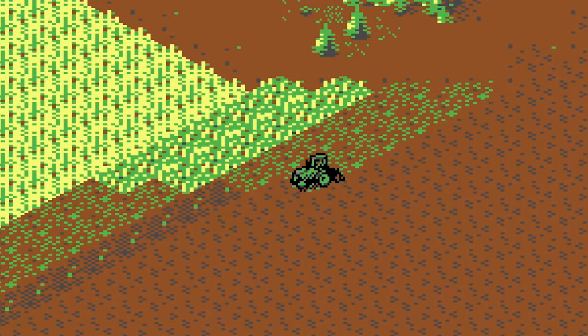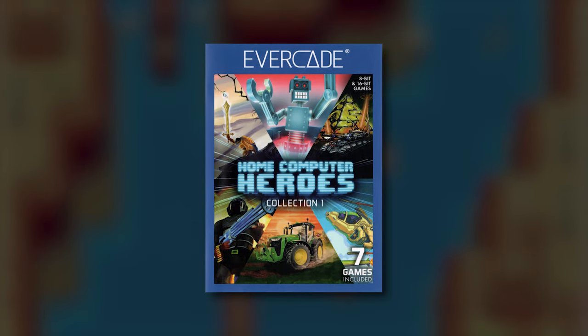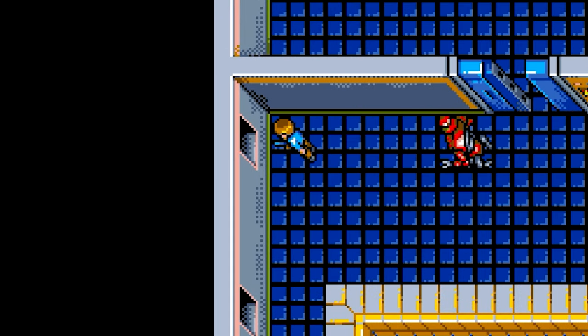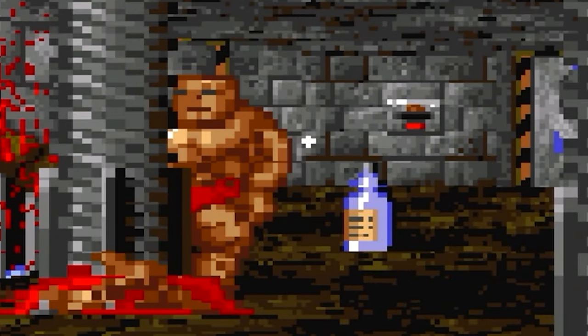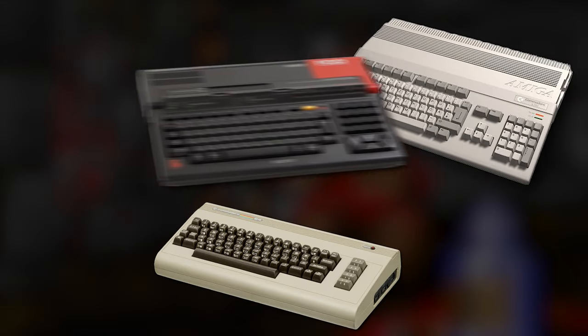Hey everyone, Crow back again, and this is Home Computer Heroes Collection 1, a collection of seven rather recent indie games that were released for older computers, including the Commodore 64, Commodore Amiga, and MSX2.